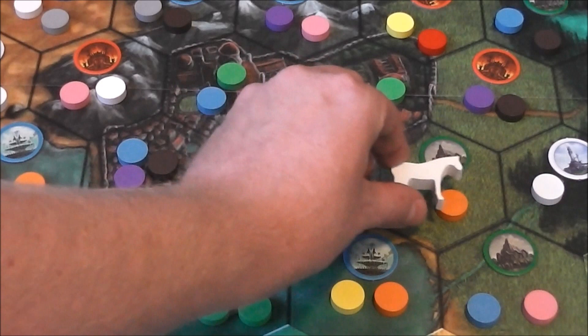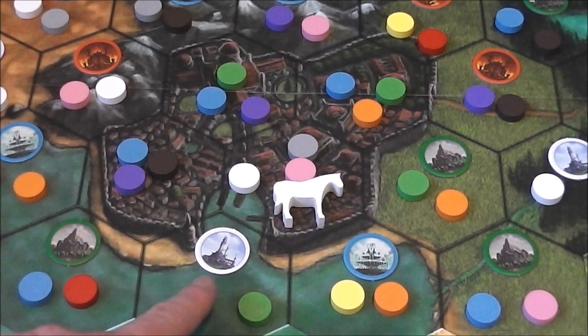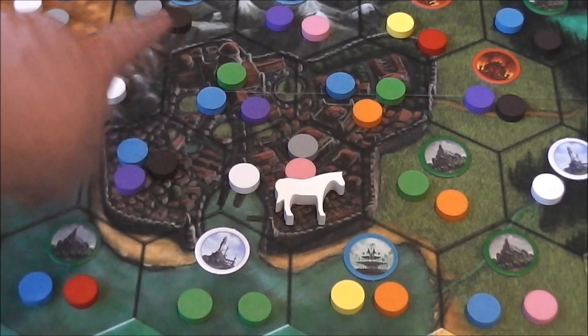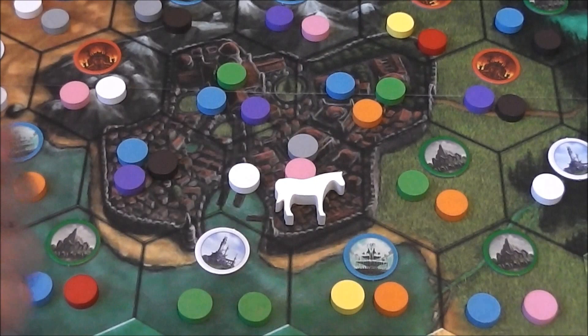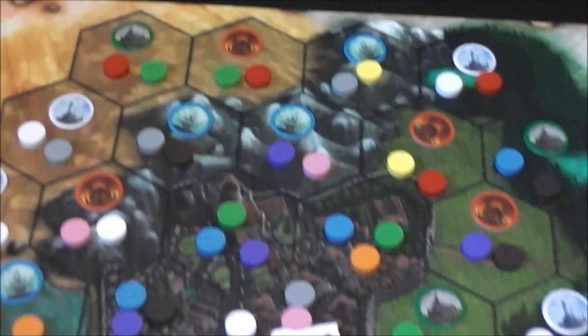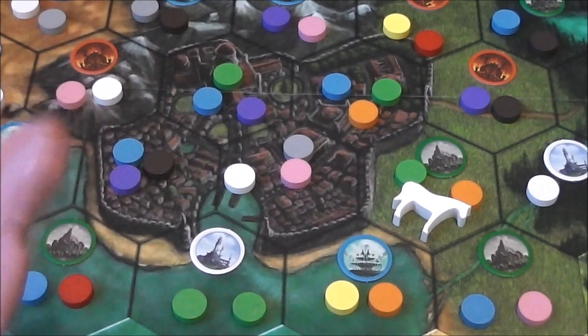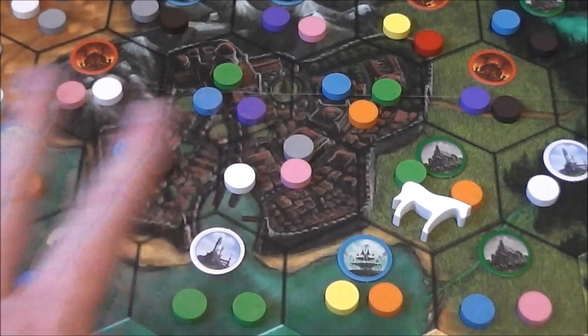The winner of the auction takes one ingredient token, then moves the horse to an adjacent spot that has ingredient tokens. Toward the end of the game, when many tokens have been taken, there may be nothing adjacent to the horse. At that point you can draw a straight line to find a hex with ingredients. If there's none in a straight line, you can pick it up and move it wherever you want. This repeats until you've counted down the track.